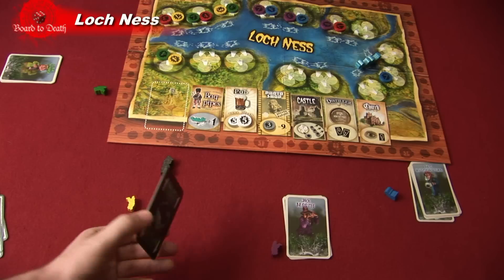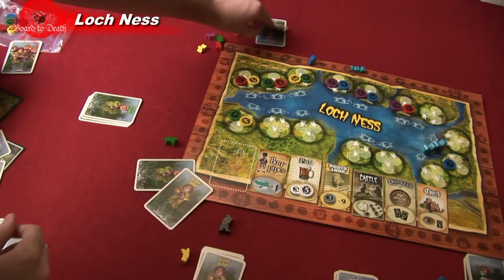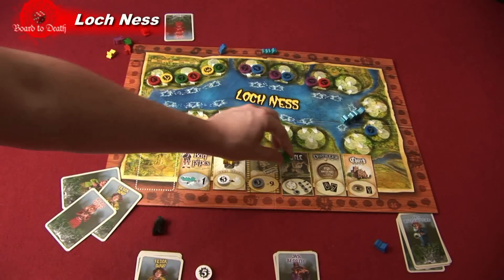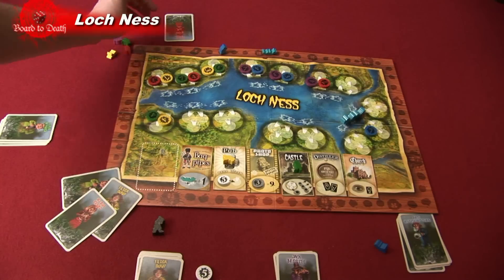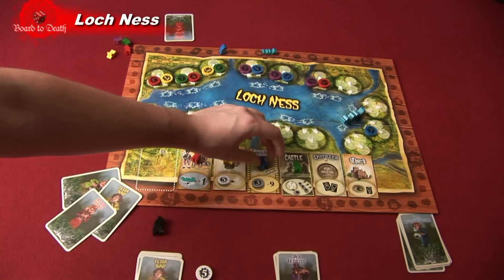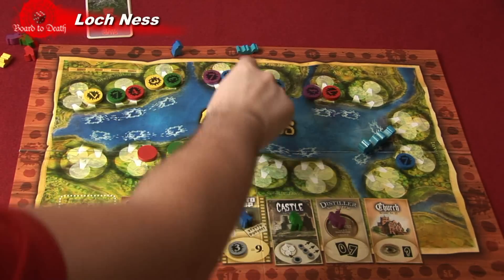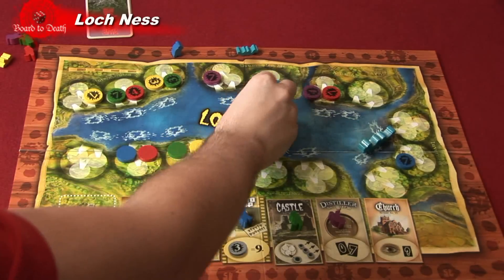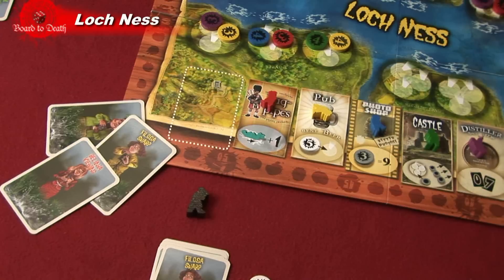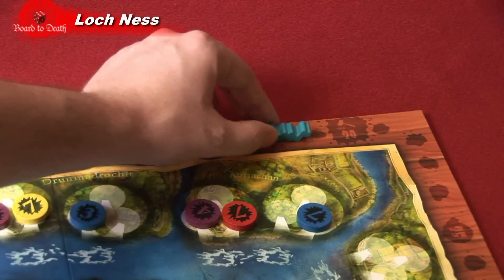Once the first round is completed, all players take back their cards into their hands and the next player becomes the first player. For the rest of the game, rounds work a little differently — the actions can now be used. The first player and the next two play a card face down, then each player in turn order places their reporter on one of the actions on the board. Once all players have placed their reporter, they move their cameras face down onto any front camera spots available. Then all cameras are flipped up, the three cards are revealed and totaled, both Nessie pawns advance that total, and scoring proceeds the same as before.